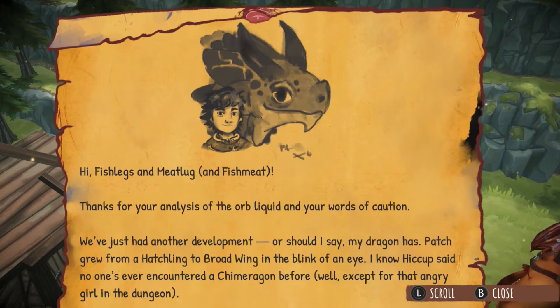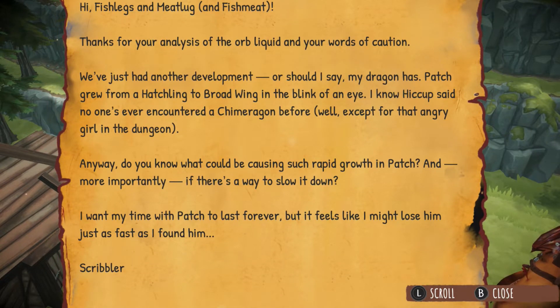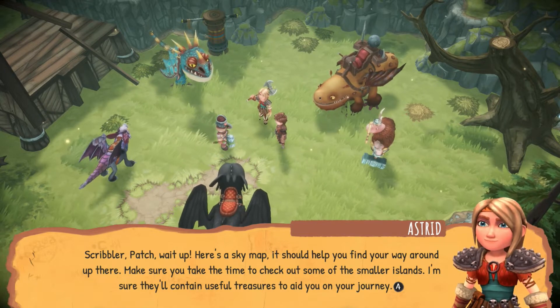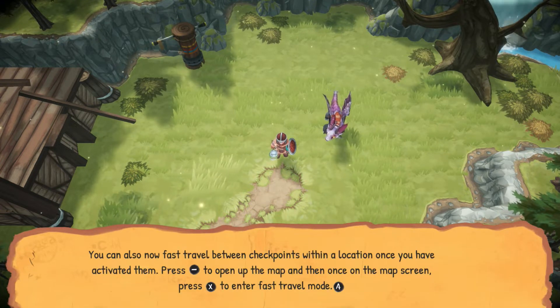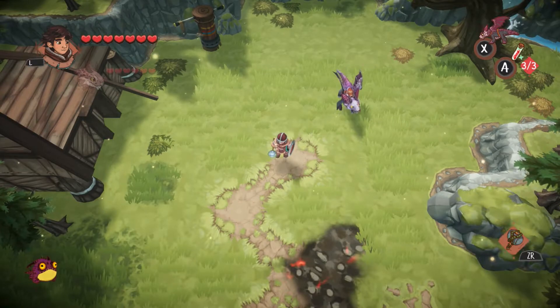Hi, Fishlegs and Meatlug. Thanks for your analysis of the orb liquid and your words of caution. We've had just another development — or should I say my dragon has. Patch grew from a hatchling to broad wing in the blink of an eye. Do you know what could be causing such rapid growth in Patch? And more importantly, is there a way to slow it down? Here's a Sky Map — it should help you find your way around up there. Now Patch has evolved to a broad wing and you'll be able to take off from anywhere outside. You can also now fast travel between checkpoints within a location once you have activated them.